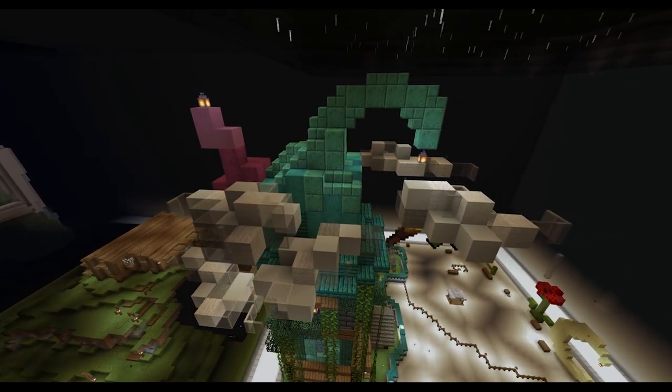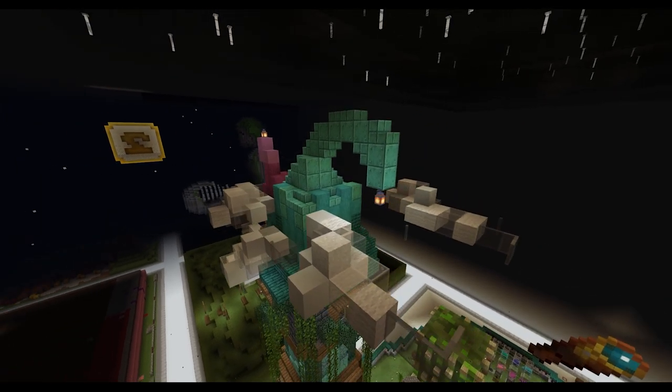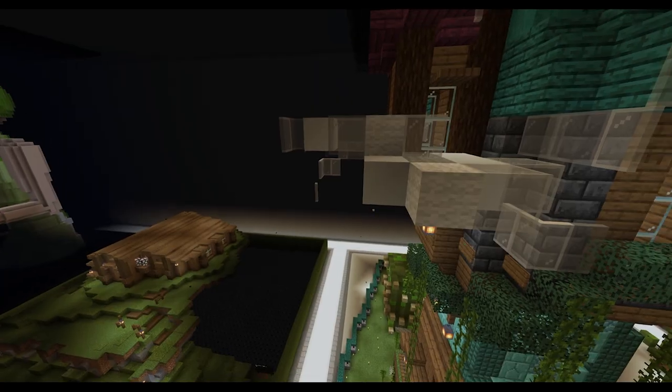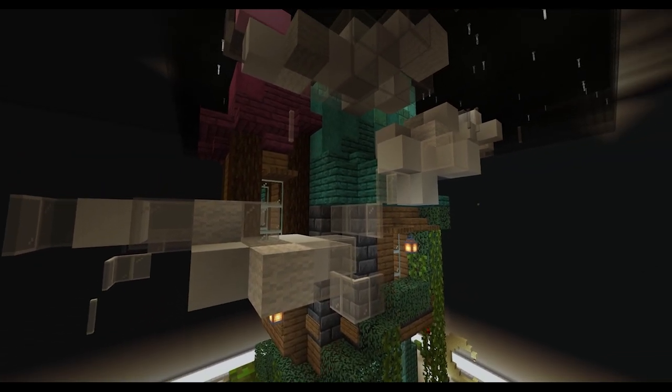One roof is made of warped planks, stripped warped wood and oxidised copper for the main building. And one made of crimson planks, stripped crimson wood and magenta terracotta for a small side tower that comes off the main one.